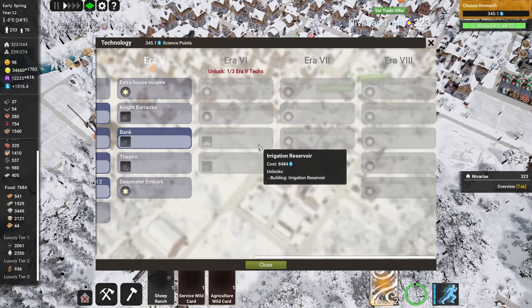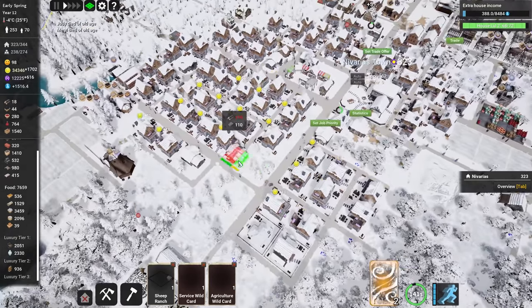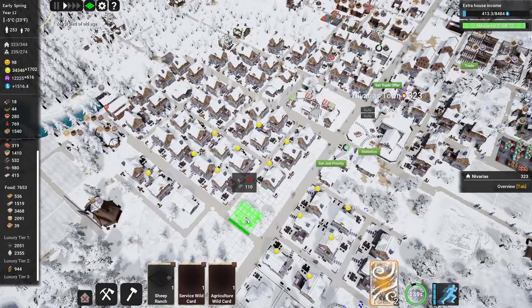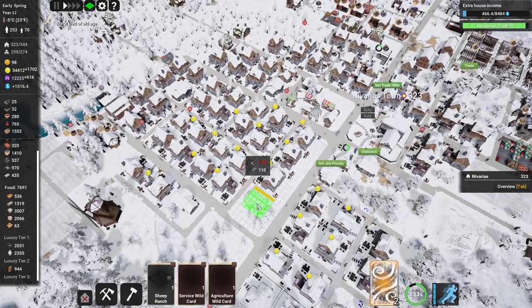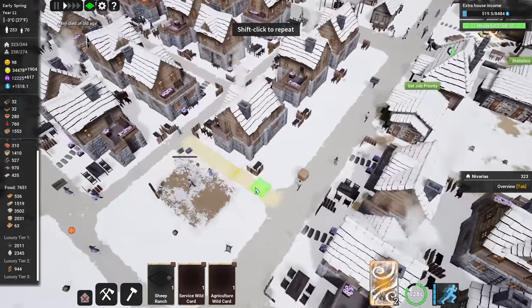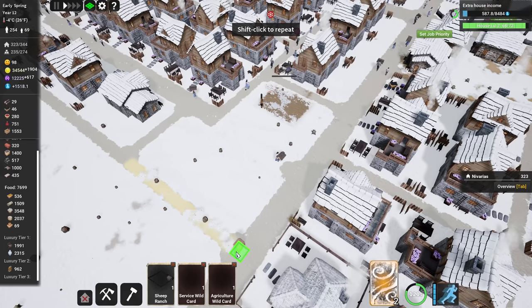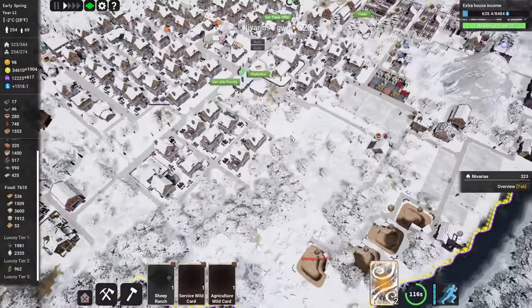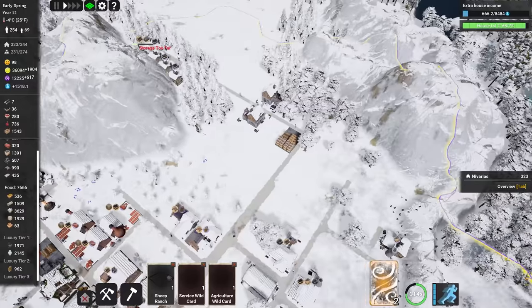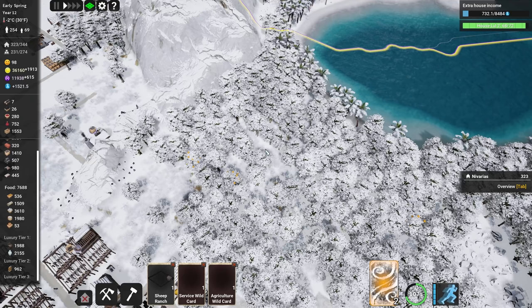Research completed — the bank is now available. Let's also research extra house income. I really want to place the bank now. The radius is good and it's a small building. Space is tight but we'll squeeze it in with a street rearrangement. The bank costs a lot of wood though, and we don't have much. Let's chop down some trees — there's still a bunch lurking around. Let's claim this area and chop them down.